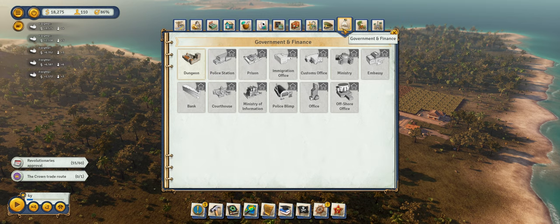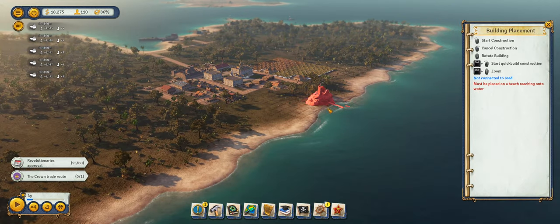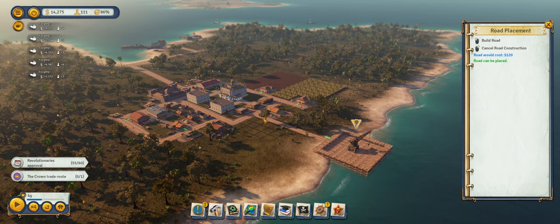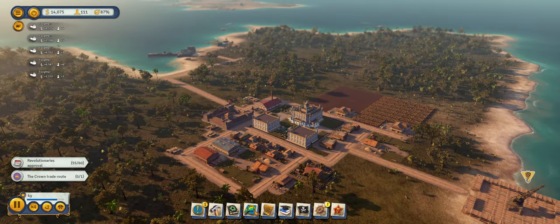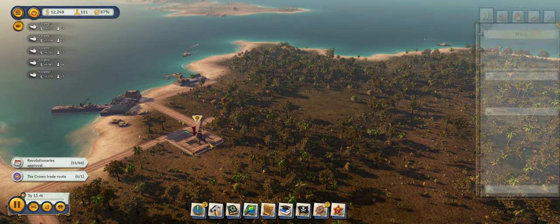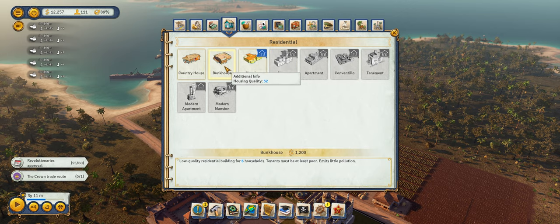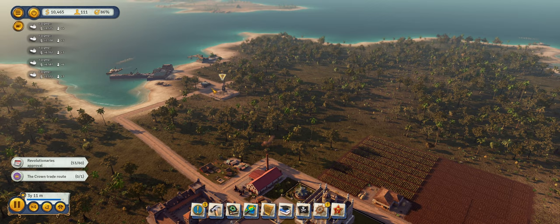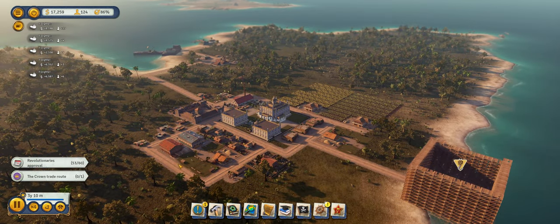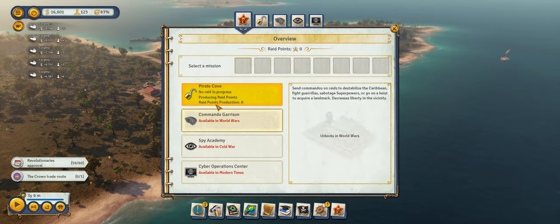We could go ahead and build a library. We could also build a pirate cove — that could help us as well. A little bit expensive, but whatever — one pirate cove coming right up. We could also look at producing precious metals for export, which is perfect because we have a gold mine right here. Beautiful. We'll also build a bunkhouse out here. Now we have a gold mine and a pirate cove. Now we can send people out on raids.